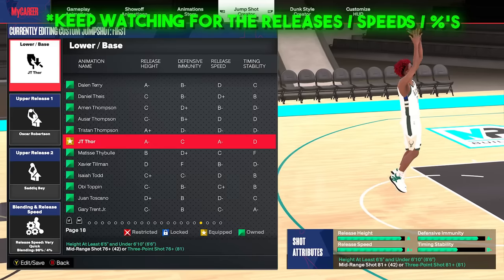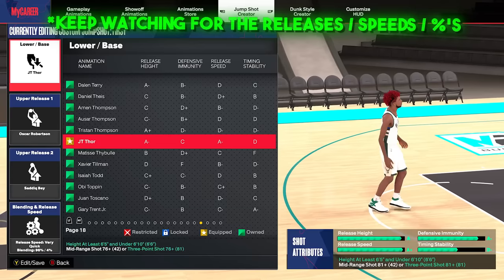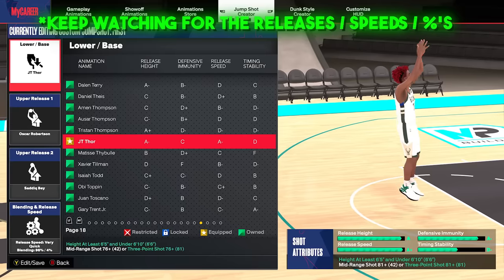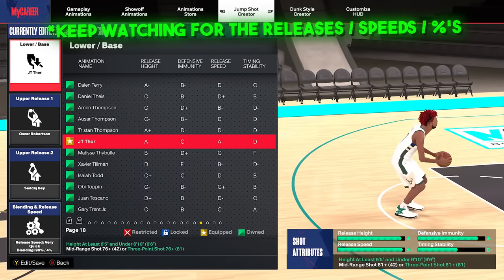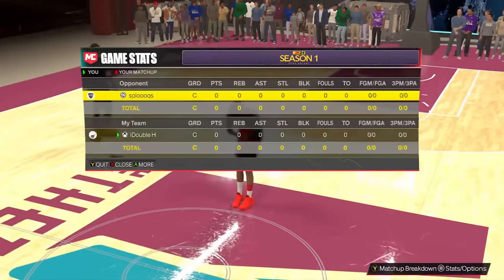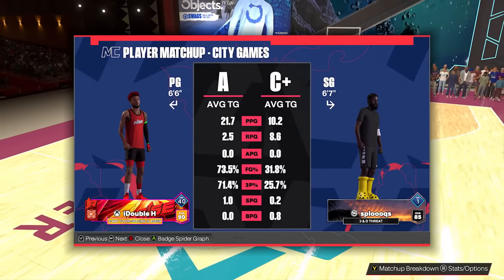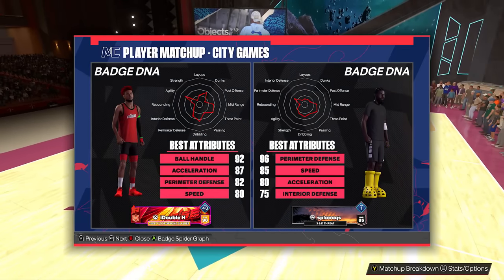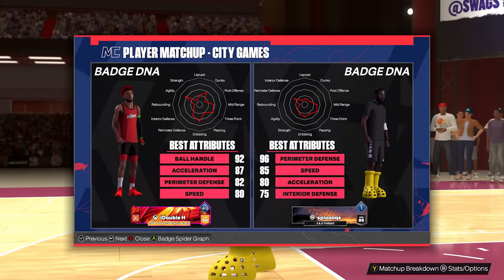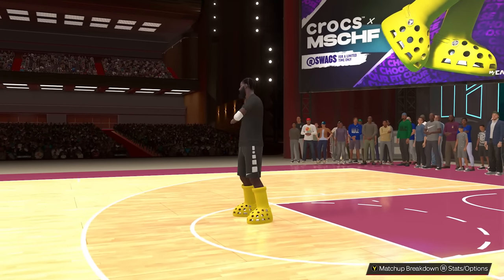The base is JT Thor. If you can't get base JT Thor, that's tough. You've got to be between six-five and six-ten for the height, and you need at least a 76 three-pointer or mid-range. We got the JT Thor base. We're going to show release one and release two later in the video along with the combination percentages and the speed. Let's show some more gameplay — this was right as I was recording this video, I went into the theater and played some PlayStation players.